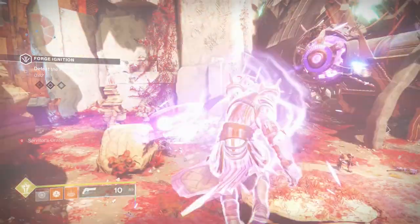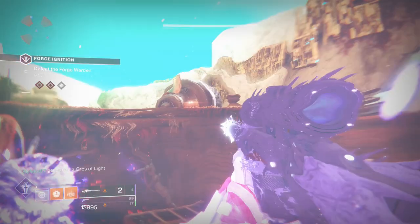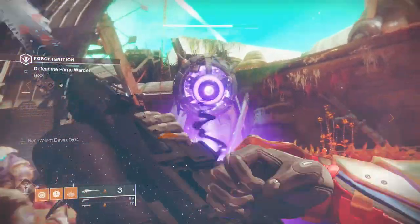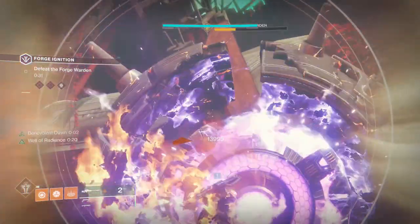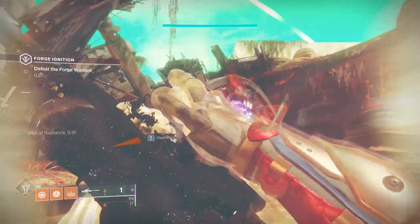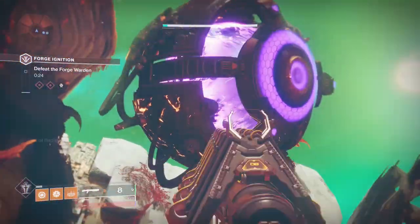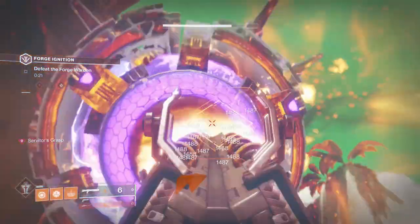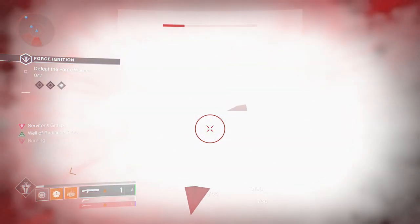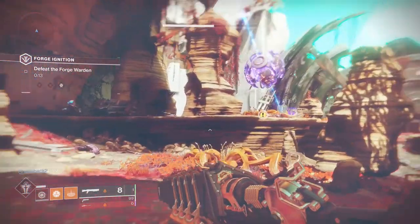Shotgunning is going to be suicide run after suicide run. However, Cold Heart — especially if it's masterworked — can be quite effective, as will a secondary sniper rifle. It can be done with a shotgun, especially if you were effective with your Whisper shots. However, each time you die that leaves one less person alive to make sure the boss's shield does not regen while someone else is being teleported. If the boss's shield comes back, that usually means you guys aren't going to finish the fight.